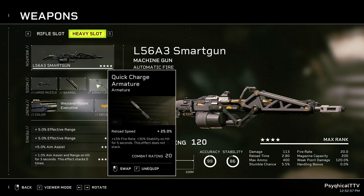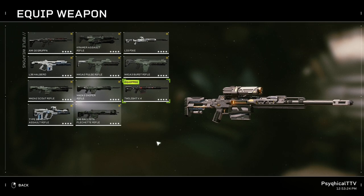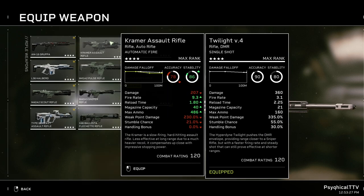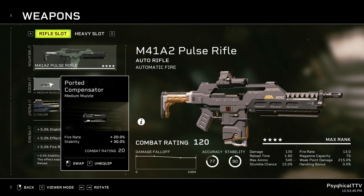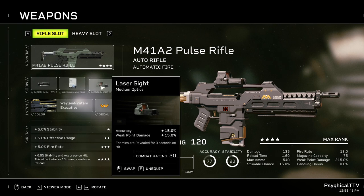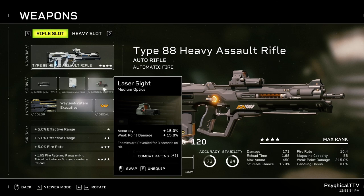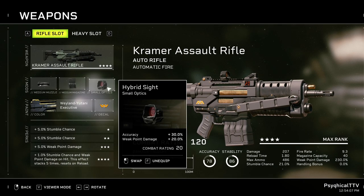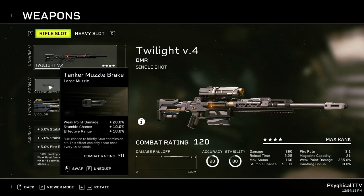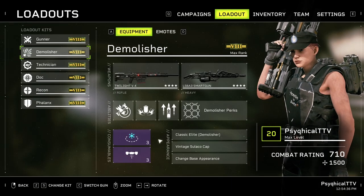For your rifle slot, you can choose any weapon you desire. I recommend the Pulse Rifle, the Heavy Assault Rifle, the Kramer, and if you want a little more range, the Twilight is a solid choice as well. For the Pulse Rifle, go with Ported Compensator, Alloyed Magazines, and a Laser Sight. For the Heavy Assault, go with Ported Compensator, Alloyed Magazines, and Laser Sight. For the Kramer, go with Ported Compensator, Casket Magazines, and a Hybrid Sight. For the Twilight, go with the Tanker Muzzle Brake, Armor Piercing Rounds, and the Digital Scope.